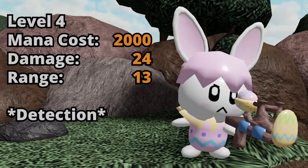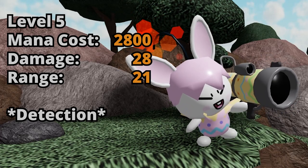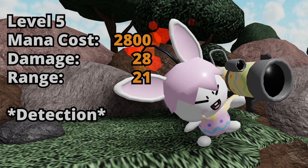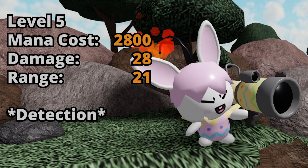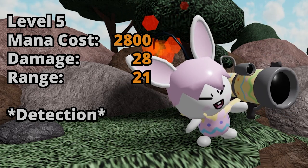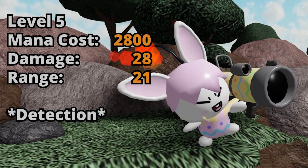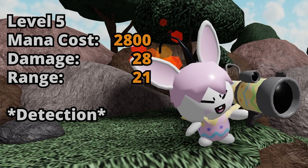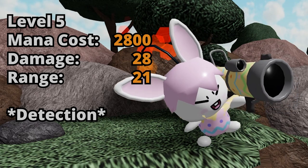His model looks really cool, but he still stays like a small little bunny. And last but not least, the level 5 Bunny, which can be obtained for 2800 mana. Its damage only increases by 4, giving him a total of 28 damage, but the range almost doubles, giving him 21 range, which is super large. Of course, he still keeps his Detection, but it is really important to note that he doesn't have any other effects — he doesn't get burn, he doesn't get mutation, and he doesn't get sparkle. He is just a pure DPS tower, basically a wizard 2.0.